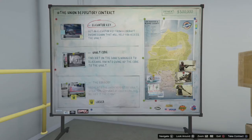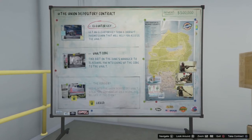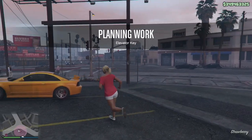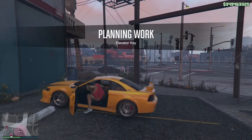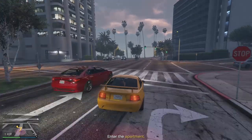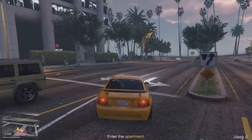In this video I will be going over the most efficient way of doing the full Union Depository contract. I will break down each part in simple and easy to follow step-by-step instructions and explain different aspects where needed. For the sake of this video I will assume you already know how to get to the auto shop and where the contract board is.